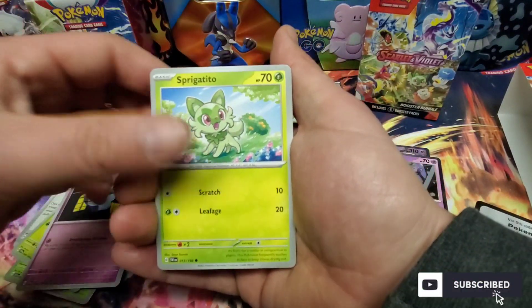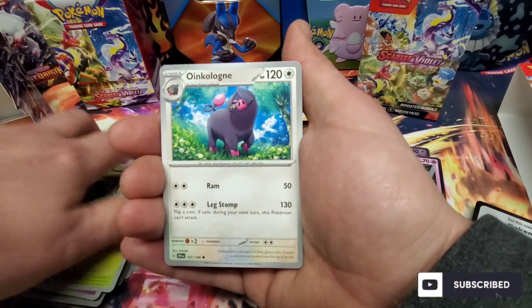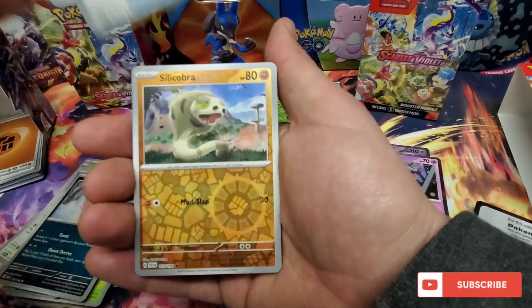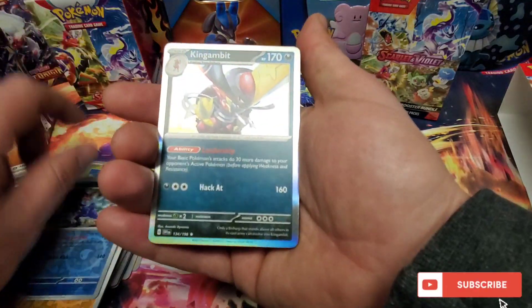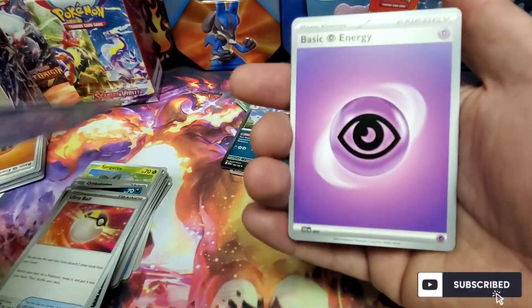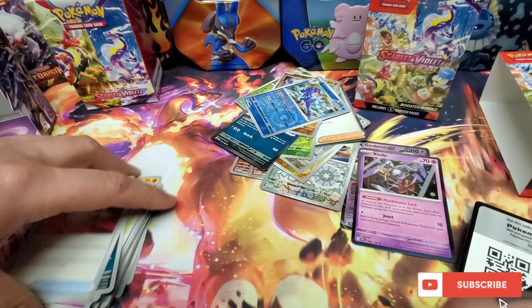Scatterbug, Shovlit, Sprigatito — that's my favorite of all the new starters. Oinkoloing, Spiritomb, Ultra Ball, Silicobra, Quaquaval, and Kingambit. And a code for you guys. So there was one EX in that box.